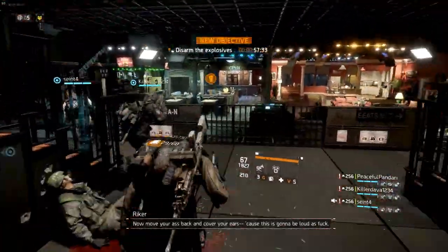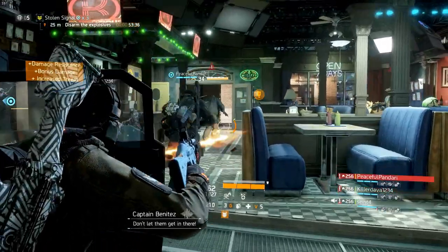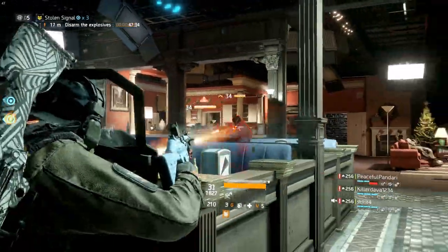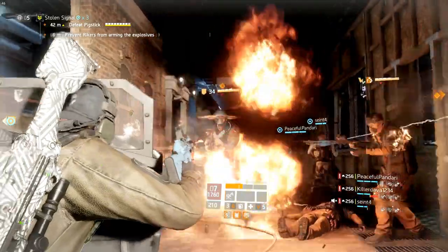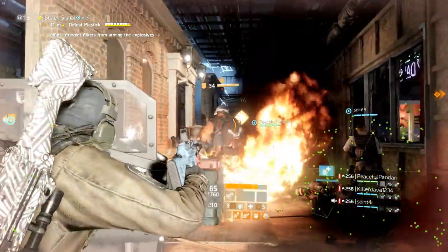When entering the studio, you have to cross the set and disarm the explosive that's rigged on the hostage room, then get in there before the 60-second timer is done. After that, prevent the Rikers from arming the explosives. Place your fire turrets around the explosive facing different ways to burn and slow down the Rikers.